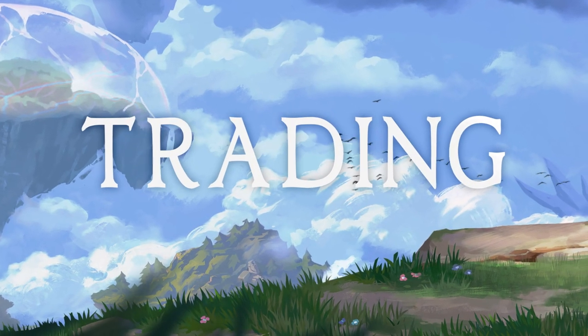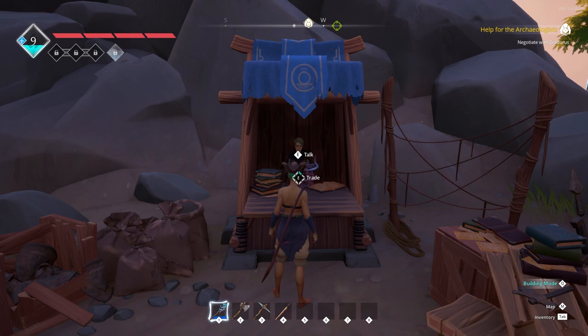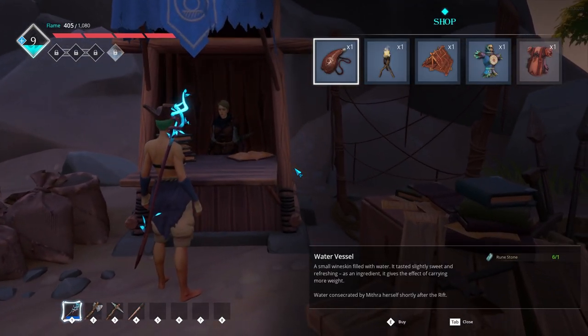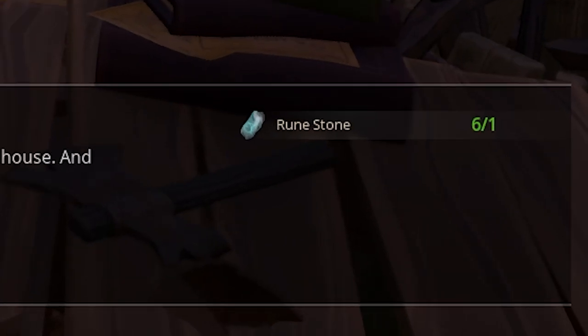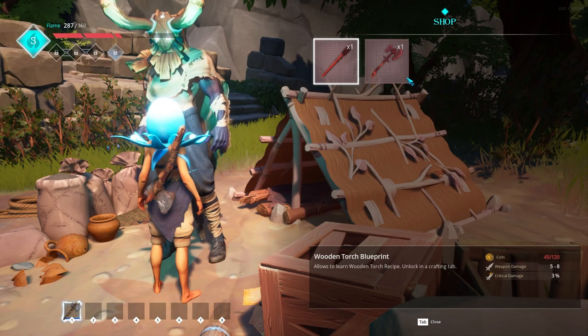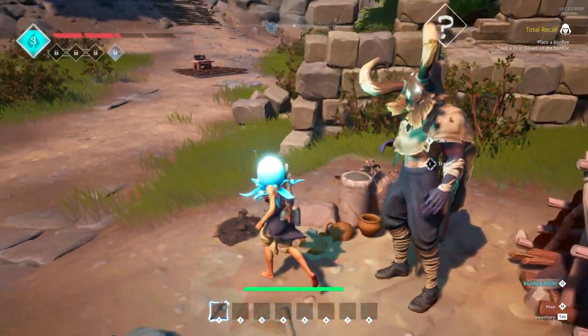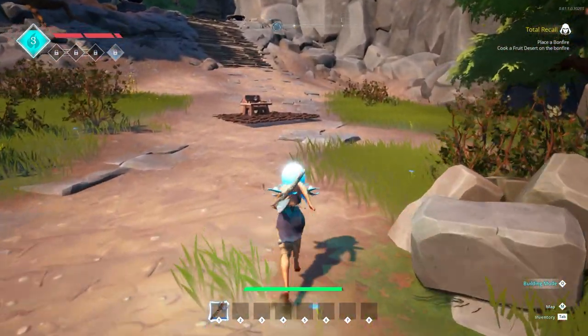Trading. Quest givers and other various NPCs will often also have a trade option, which you can trade your coins or other items in exchange for various goods, blueprints, and more. The first time you come across Hornhead, he'll likely have a few things available to buy, but you won't have enough coin yet to purchase it, so make note and come back when you do.